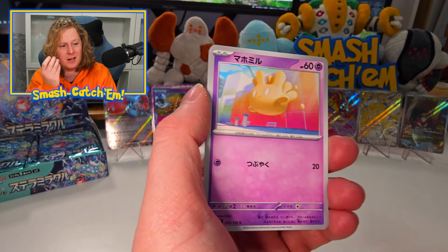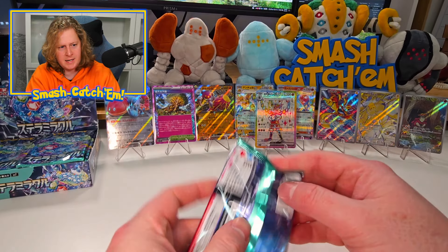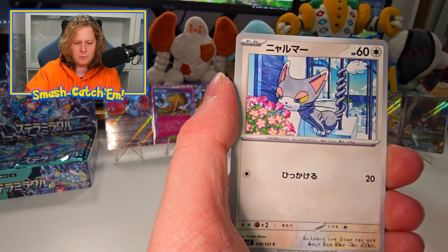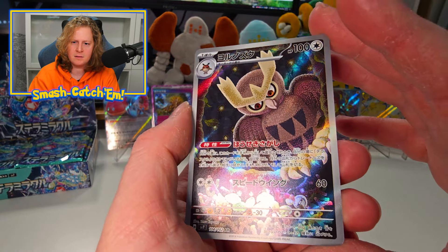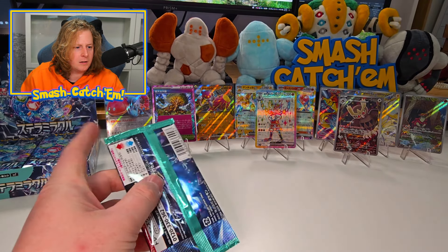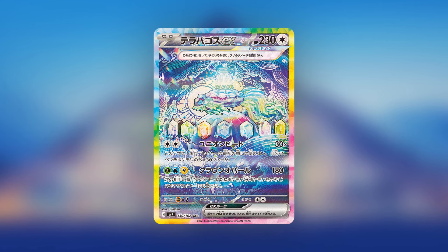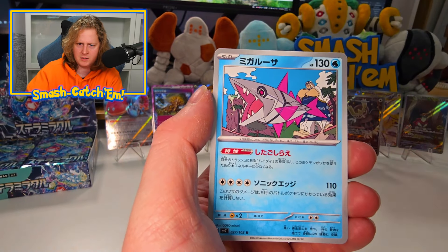There's a couple of gold cards too. There are six alt arts. There's the Dachsbun EX — just bread dog hanging out with other breads. There's the Terrapagos alt art as well. There's our first hit — we've got a Noctowl Gallery. I like it, cute card, cute art style. And then we've got Lacy and Briar as the trainers.